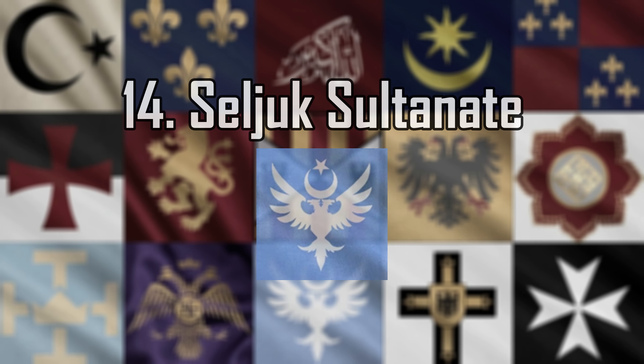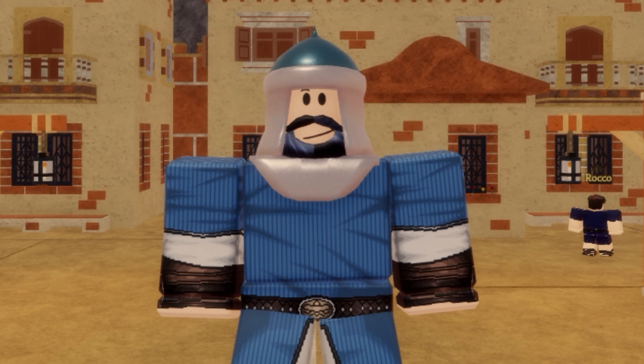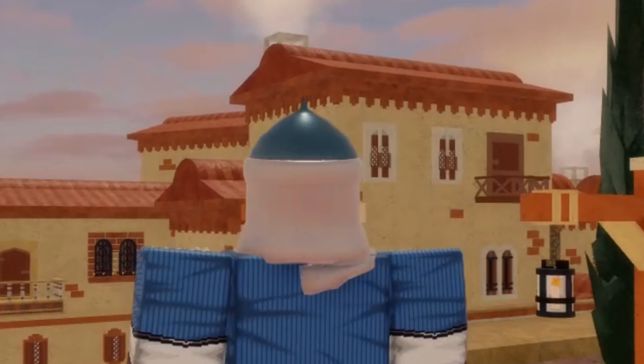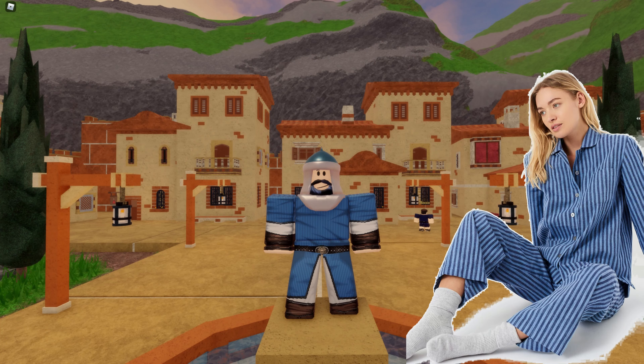Number 14: Seljuk Sultanate. The Seljuk uniform isn't bad per se, it's just not great. The amount of empty space on the torso is bugging me — just toss an emblem or something on there. I like the painted helmet, and the belt buckle is an original touch. But overall, the blue and the vertical stripes remind me too much of pajamas. I'm here for God, Gold, and Glory, not a nap.